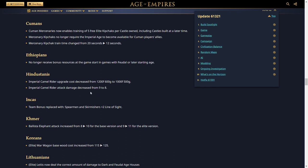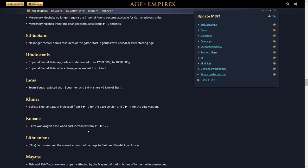The Incas' team bonus is replaced with spearmen and skirmishers gaining +2 line of sight — a better bonus that would help civilizations like the Britons, Spanish, Byzantines, and Mayans. The Khmer Ballista Elephant attack is increased from 8 to 10 for the base version and 9 to 11 for the elite, which is a concerning change that makes the unit potentially overpowered. The Koreans' War Wagon base wood cost is increased from 115 to 125 — with their bonus it now costs 100 wood rather than 92, which is a reasonable change.